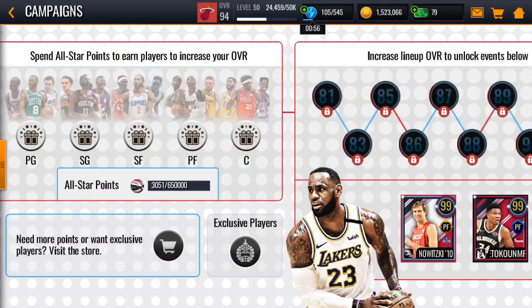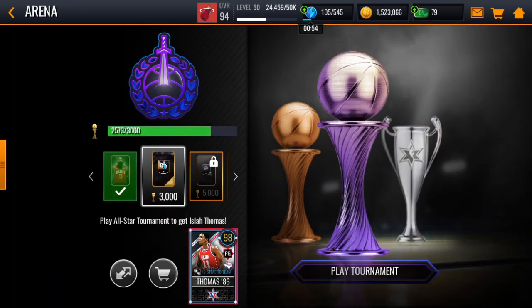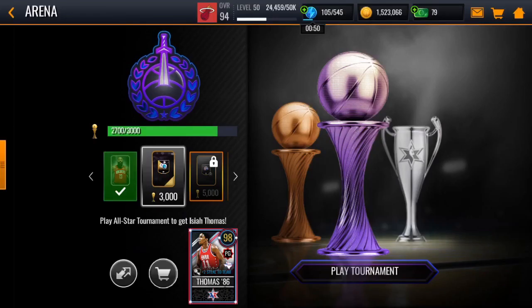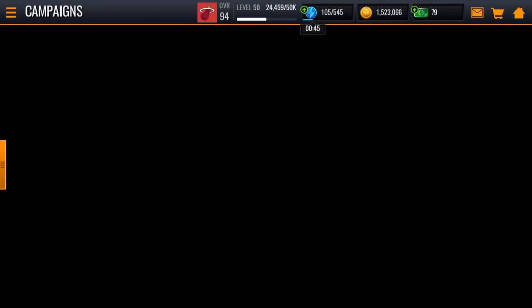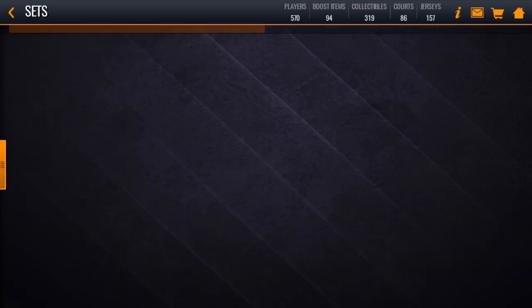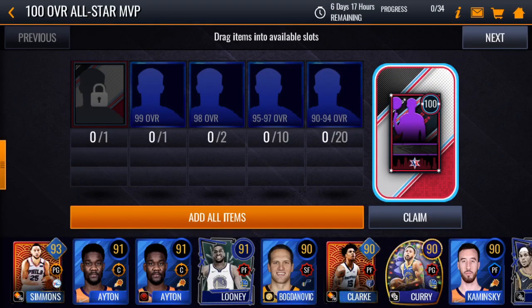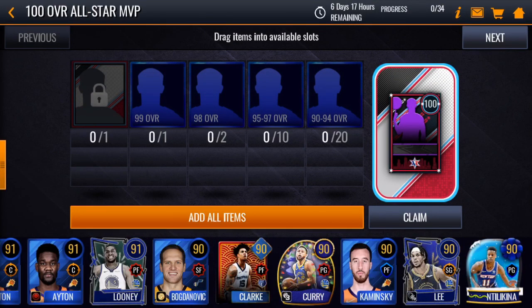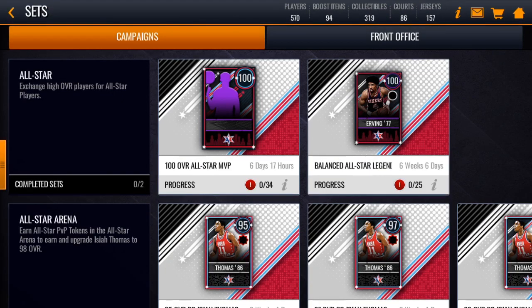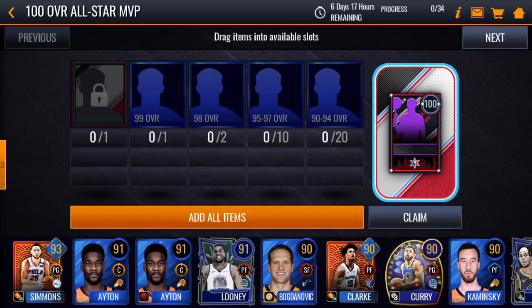Then I would go after these 98 starters because eventually we'll be ranking up pretty quickly. There's also Isaiah Thomas — I would not get him honestly because it's going to cost you a lot of cash and it's not free to play. The MVP pack is probably going to require spending money — you'd probably get all three starters plus a 99 overall and a 98 overall. It's expensive.